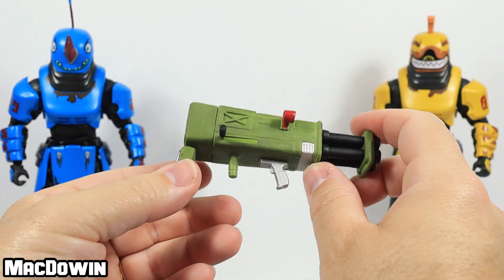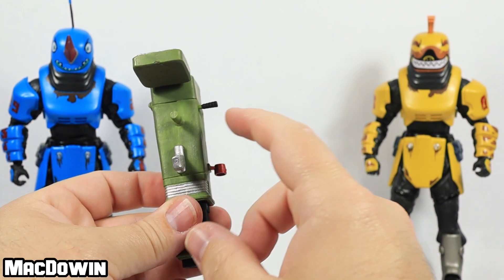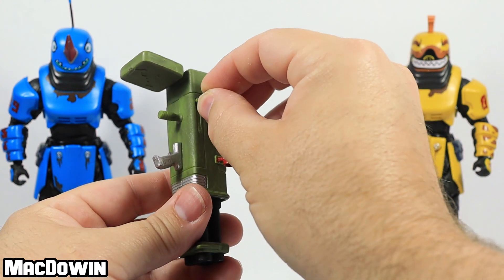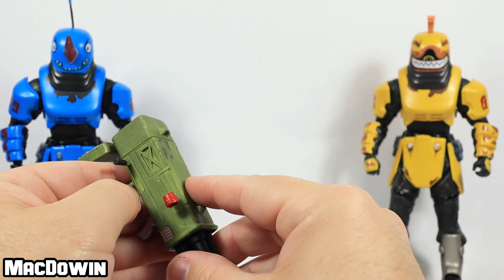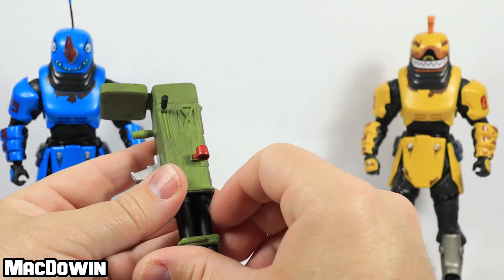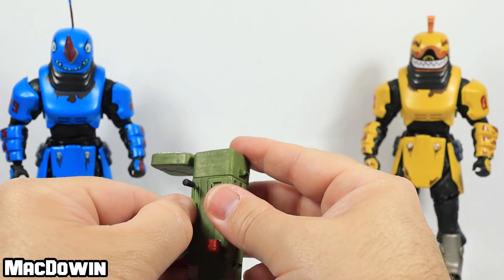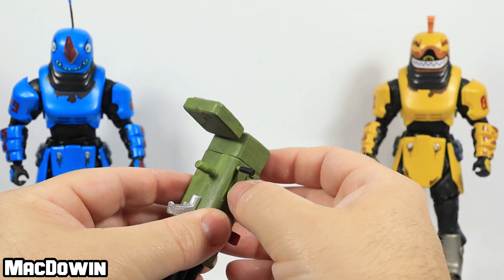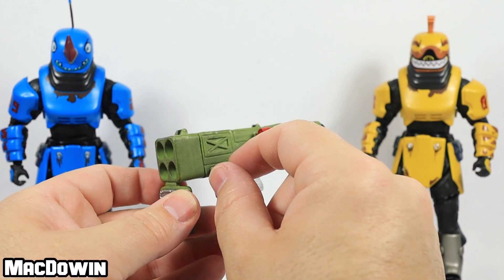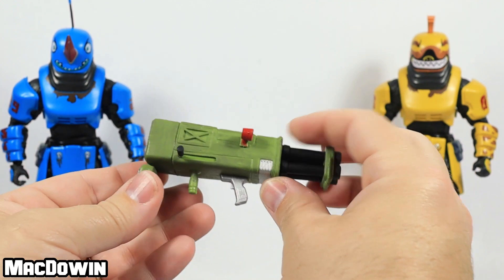This has a red scope on the side, and I'm not really sure if I broke it pulling it out of the package, but this piece seems to fall off a lot. I may glue it back in because it's kind of obnoxious. I don't know why that's a separate piece. But anyway, a quad launcher.